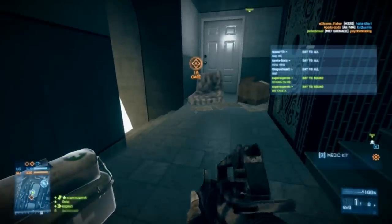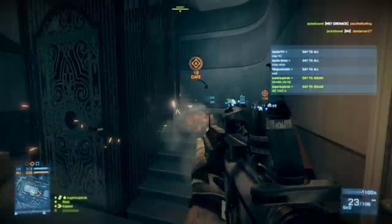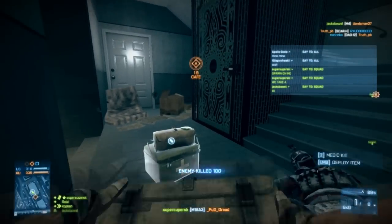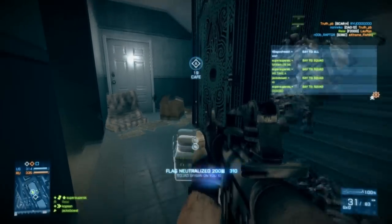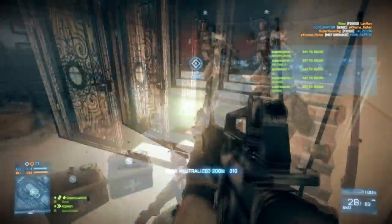Try to get your squad members to spawn on you. I think one of my squad members died, so just make sure you tell them to spawn on you in case they don't know where you are. They've got no idea I'm here because normally unless they've spotted you, they'll have no idea you're in this corner. Just watch the doorway, and once you cap A — even if you just neutralize it — it's game over pretty much.